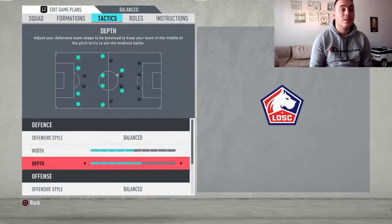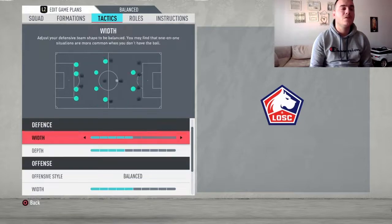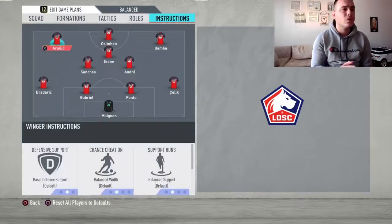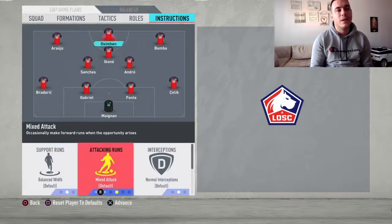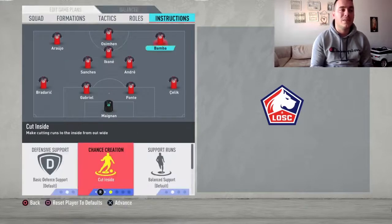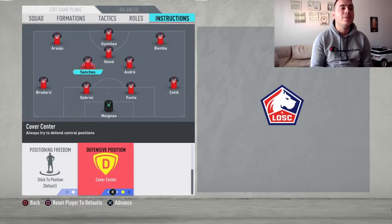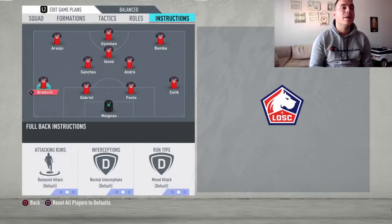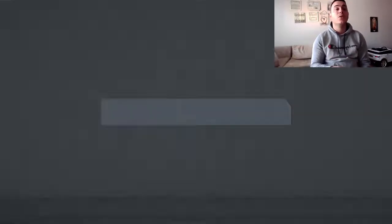Going to the tactics: depth is going to be four, width is going to be five, and at offense five, with players in the box for corners and free kicks left at two. For player instructions, cut inside and get in behind for both wingers, get in behind and stay forward for your striker, stay forward for Ikone, stay back while attacking and cover center for both midfielders, and stay back while attacking for both fullbacks.